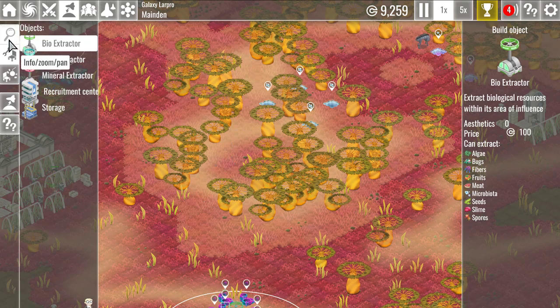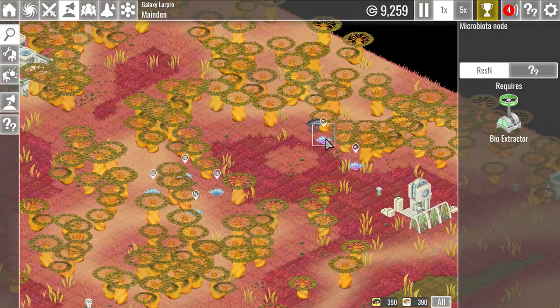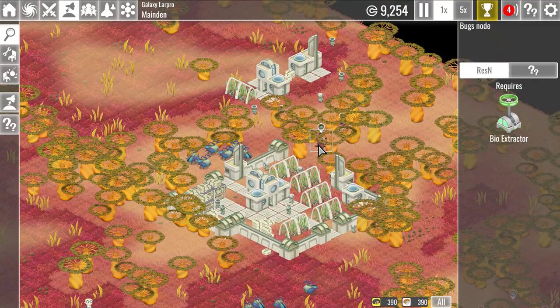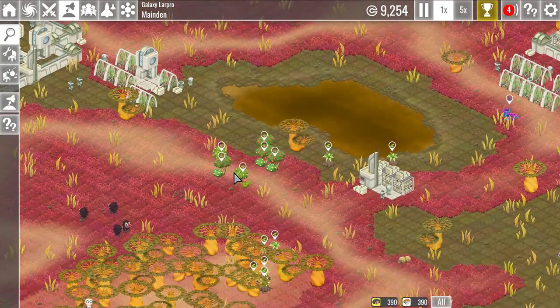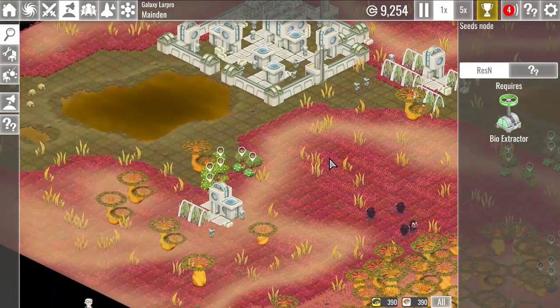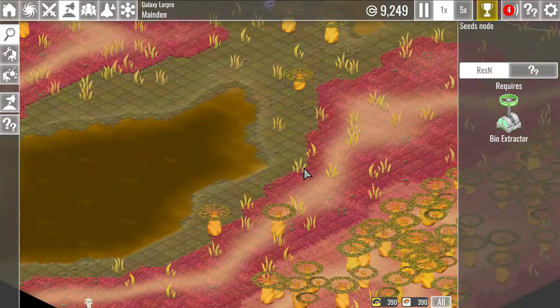What is that — water? That is indeed a water node. That is microbiota. Looking for slime — slime is kind of our ideal thing right now. There's more meat, we have need for it. There's fruits, there's seeds. Come on, there's got to be slime somewhere on some planet.